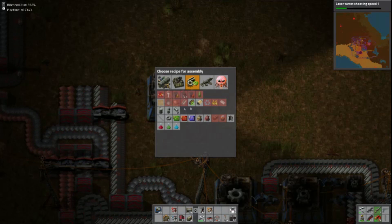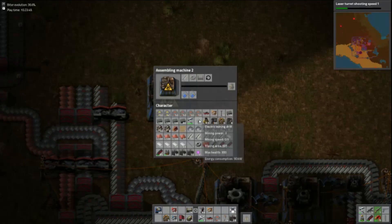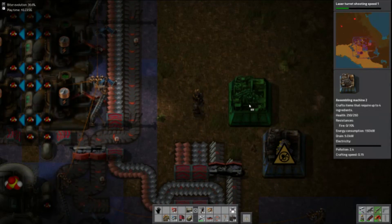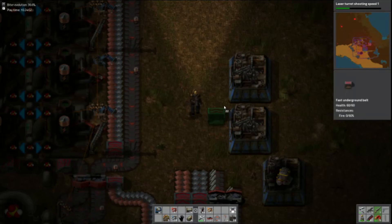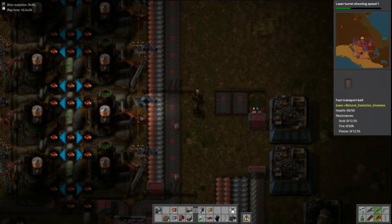I'm just going to plant that there. Right, this will be where I produce the engines because this requires steel plate. Then I require some iron which is going to come from here like that. I'll just duck this steel line under using a tunnel here so it goes straight past without any issue.